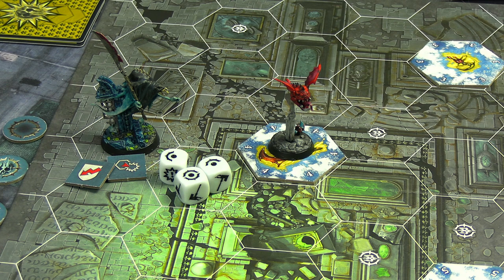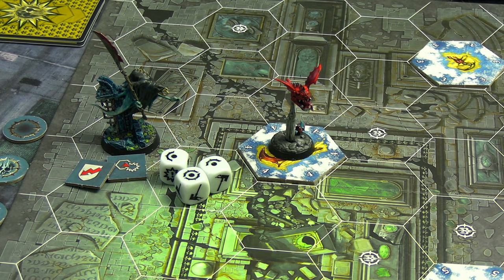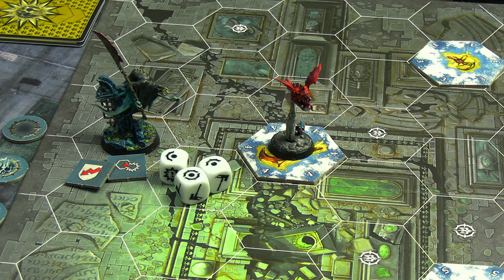Drepper tried to murder the Bat Squig - three dice when inspired looking for hammers for two damage, which would have finished it. He whiffed. That's catastrophic: killing the Bat Squig would have scored two objective cards totaling three glory, plus one for the kill. All the Bat Squig needs to do now is move, because Drepper already used his charge action and can only move or attack. That whiff likely just cost them the game.